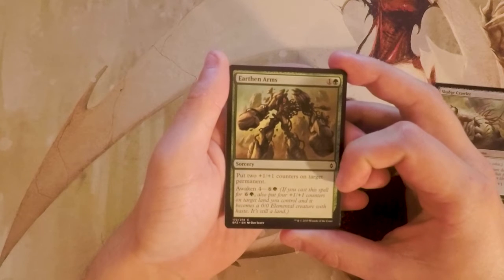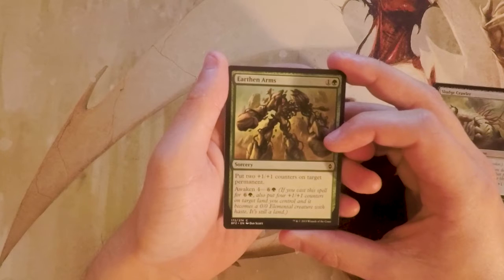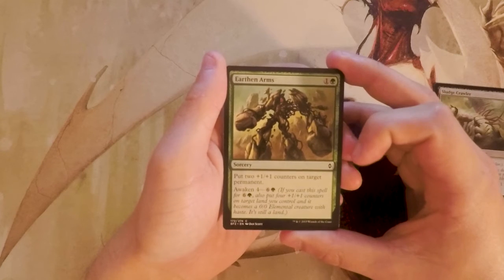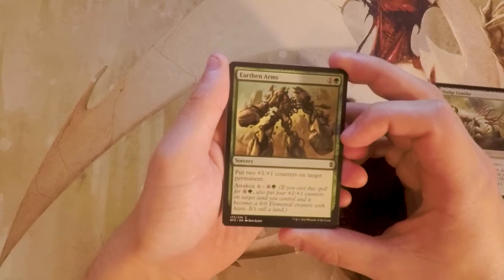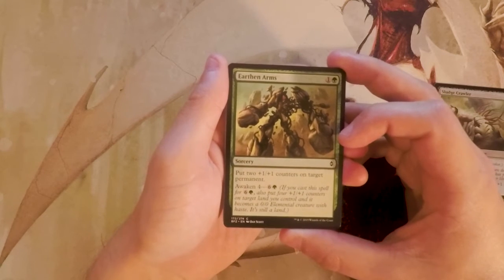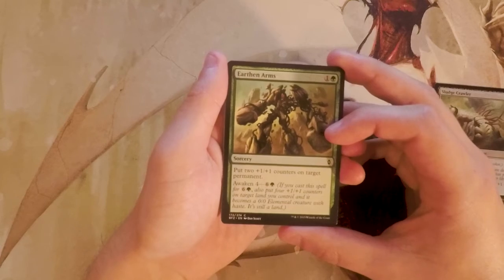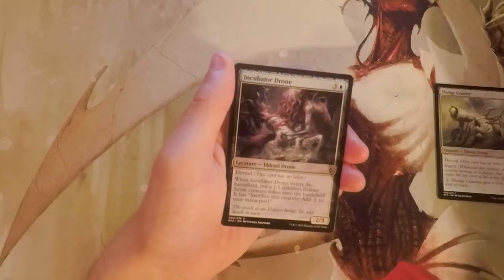Earthen Arms is a sorcery for one and a green: put two +1/+1 counters on target permanent. You can also pay the Awaken cost of four — six and a green — and if you cast it that way, you also put four +1/+1 counters on target land you control and it becomes an elemental creature with haste, while still remaining a land. Awaken is basically its own deck in this set — it's sort of like Kicker where you can cast it normally or pay the Awaken cost for much more value. I really like it, though it's not my favorite Awaken card and won't be a first pick.